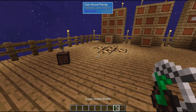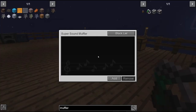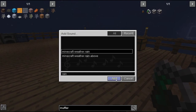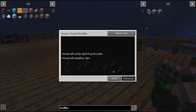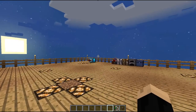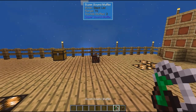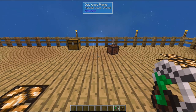The second version is the wearable Super Sound Muffler — the exact same idea and concept except this one can be worn as a bobble. When you right-click it in your hand, it opens up the same menu: blacklist or whitelist. Click add and choose your sound — so if I choose rain and add that, then add thunder, now anywhere that I go where there's rain or thunder and lightning I will not hear that noise. It's completely muffled for me in all areas. It does take up a bobble slot, but if you're not using many bobbles it's handy if you just want to get rid of irritating noises wherever you are.